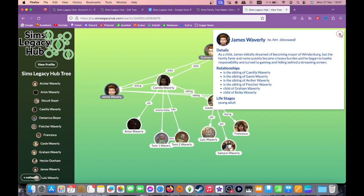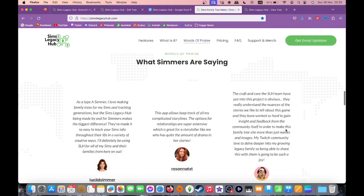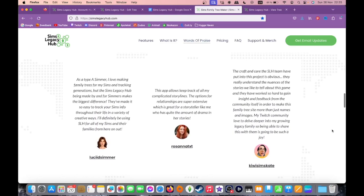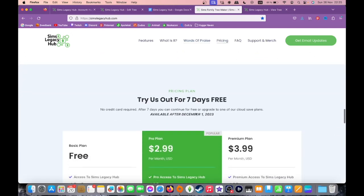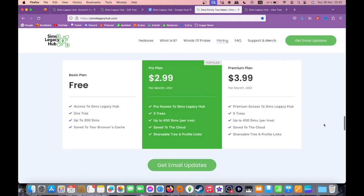Overall, while I've only just begun to scratch the surface of the Sims Legacy Hub and there is definitely a learning curve to the process, there is certainly also a lot of potential here. If you're an avid legacy player who loves to create intricate stories, dynamics, and family trees, then you'll definitely need to add this site to your storytelling toolbox. And while I've never bothered to keep a custom family tree of my Sims, this experience has inspired me to give it a go. Let me know in the comments below if you plan to try it out — I'd love to see your family trees if you do.